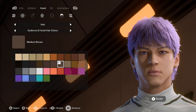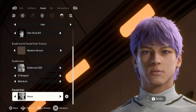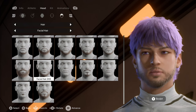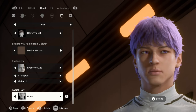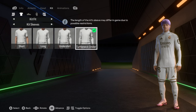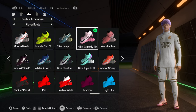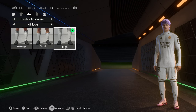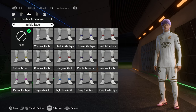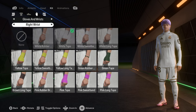For the eyebrow and facial hair color, it's medium brown. The eyebrows are 222 — S-shaped and mid arc. There's no facial hair, though he actually looks good with some of the options this year. For kit: the waist fit is on top, kit sleeves is on turtleneck under shirt, and jersey fit is on normal fit. His boots are the Nike Superfly Elite. Kit socks are on high and ankle tape is none.